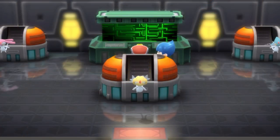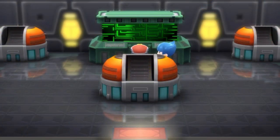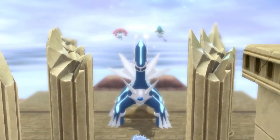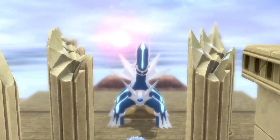Once you have defeated Team Galactic at the top of Mount Coronet, you'll know that Azelf, Uxie, and Mesprit are free and they return back to their respective temples on each of the respective lakes around the Sinnoh region.